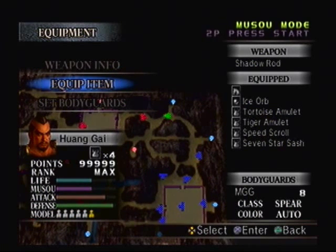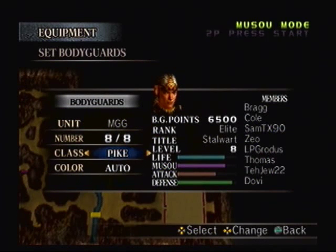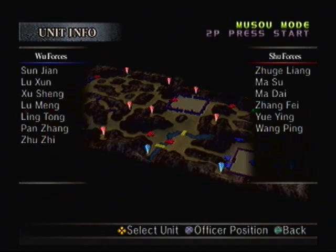Nothing is gonna change equipment-wise, because we only got upgraded with the 7-star Sash. It doesn't seem to have helped us that much, so why don't we switch up the weaponry to a Pyke? That way they're focusing on their attack points. Hopefully we'll be able to gain a level with Pyke equipped, so we can actually gain attack power.